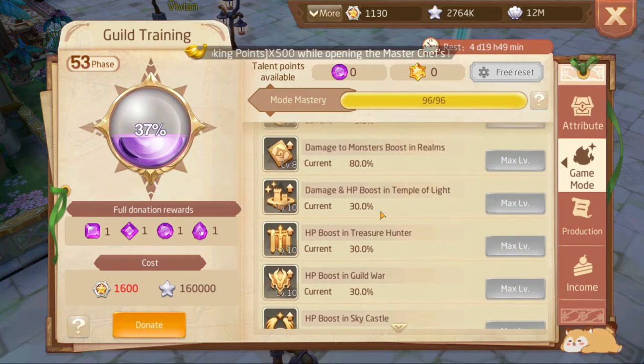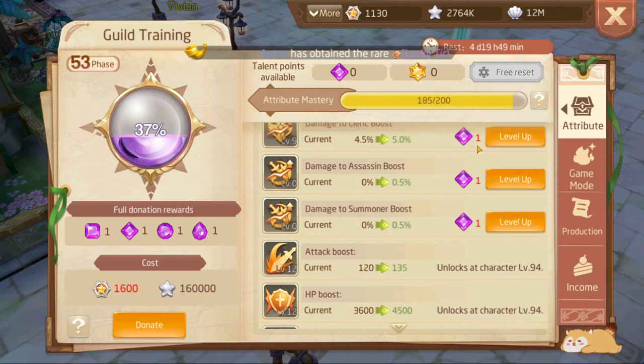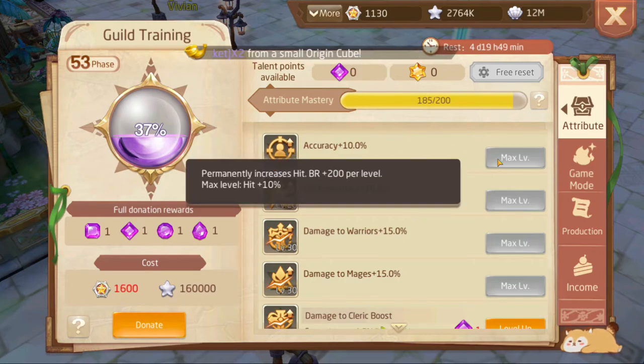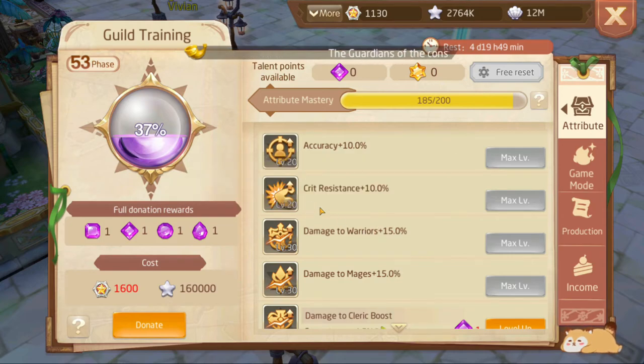I also do my kingdom contribution because I use all my kingdom points as much as I can. As for your attributes page, this is definitely a page to focus on. Accuracy should be the first thing you level up — it increases your hit. One very useful thing on this page is that it levels your BR, your battle rank, which helped me reach my emperor levels. I would put most of my focus here, other than maxing out game mode. A good thing about game mode and attributes is they only use one point each, unlike production and income which use three points per level.